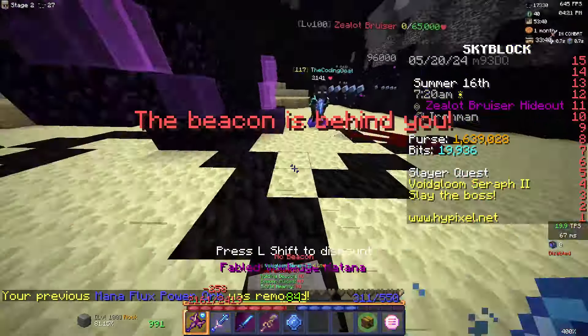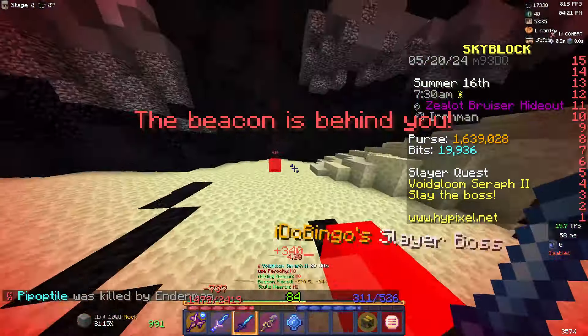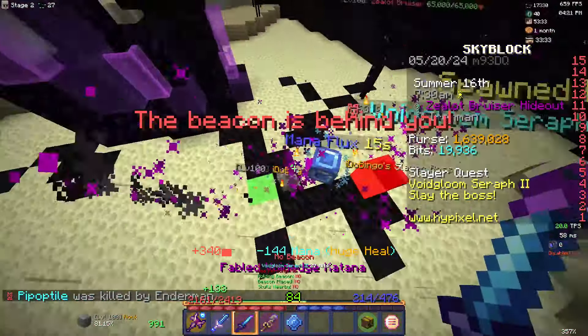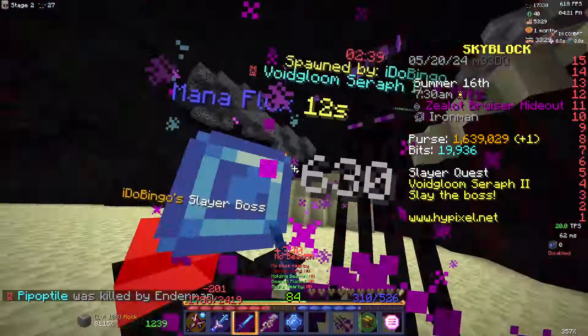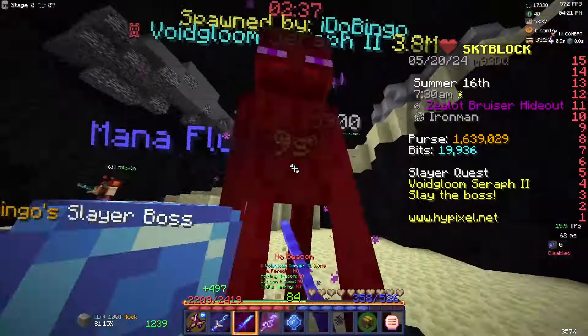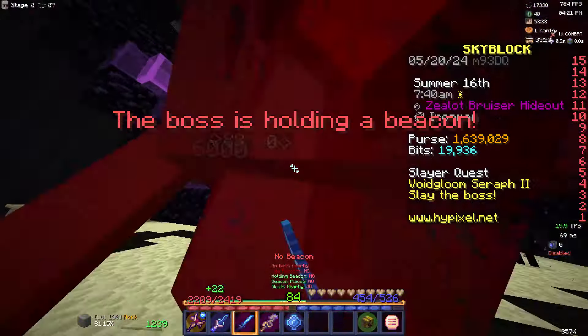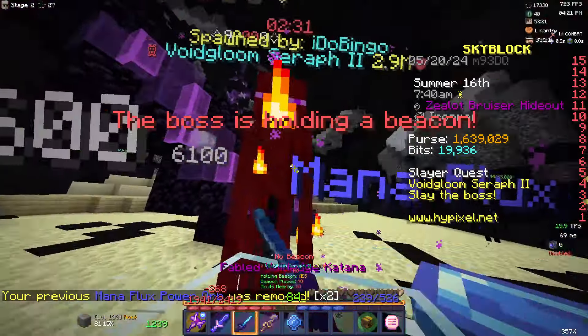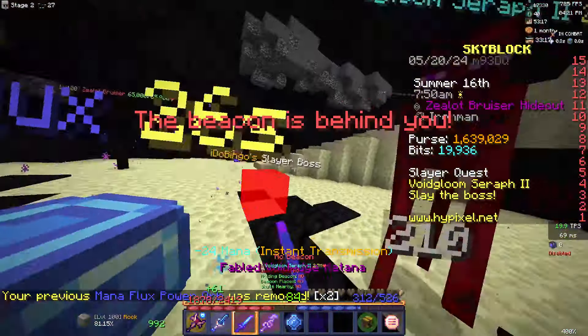Right before you enter the final hit phase of the boss, make sure to again use your healing wand for max protection from incoming damage. If it happens to shoot a beacon right before you put it into hit phase, you might need to use your healing wand again to be safe. Once you exit the last hit phase, make sure you can get to every beacon using the aspect of the end. If you feel like you are losing too much health, feel free to activate your healing wand or a zombie sword charge.